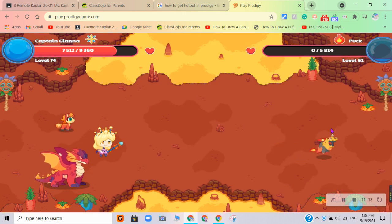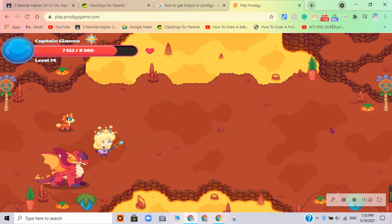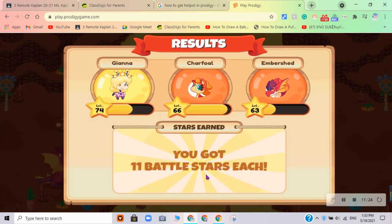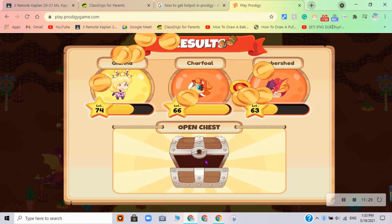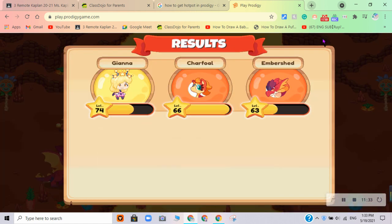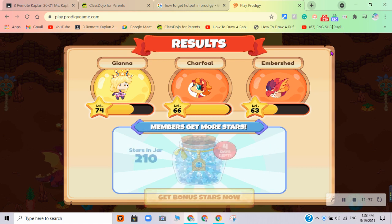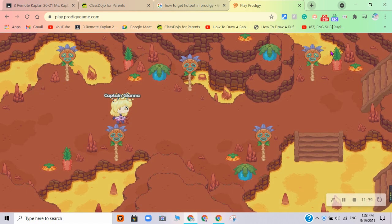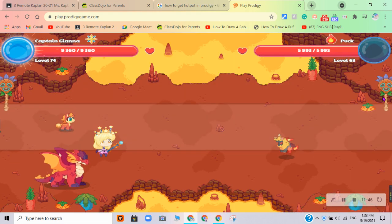There's another Puck, because there's another monster, so it might be kind of tricky. After this, click the X button and battle the next monster. Yep, we've battled the next monster.